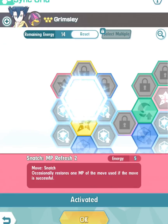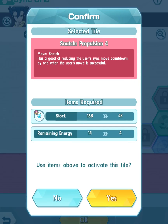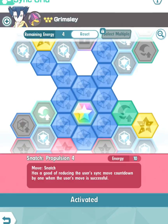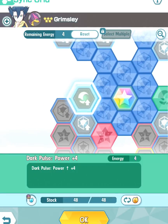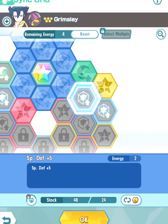Snatch MP Refresh 2 occasionally restores one MP of the move used if the move is successful. We want to unlock Propulsion 4 — similar to Propulsion 1 on Charizard, but this time Propulsion 4 means using Snatch has a good chance of reducing the user's sync move countdown by one when the move is successful. Using Snatch can be very beneficial for accessing the sync move. We have 48 sync orbs left so there's a choice to make.